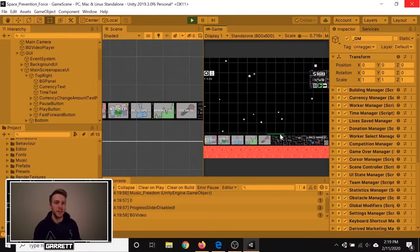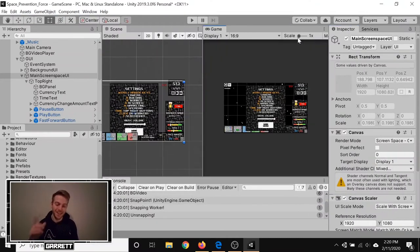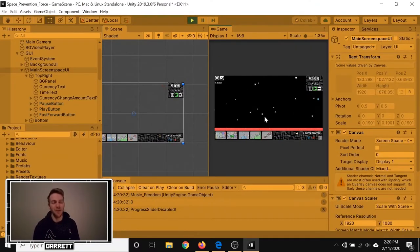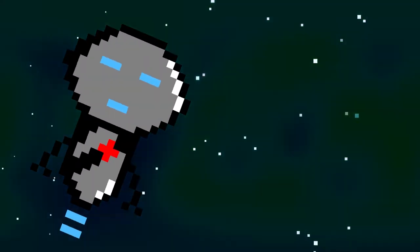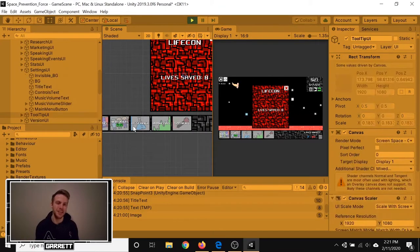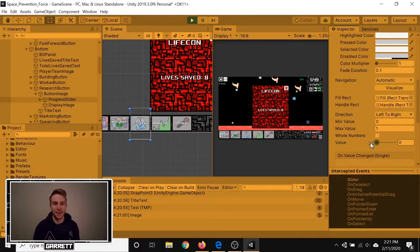First of all, this week I upgraded my project to Unity version 2019.3, and yes, I did make sure to back up all my files beforehand. It's taking a bit to get used to the new design, but I'm liking it and I'm excited to test out the new features.